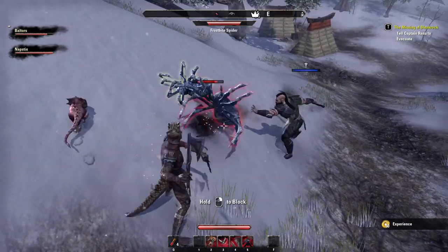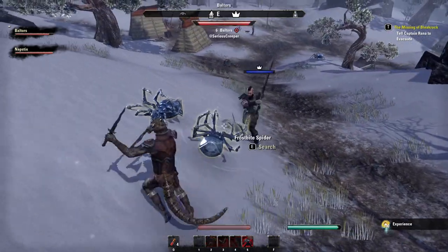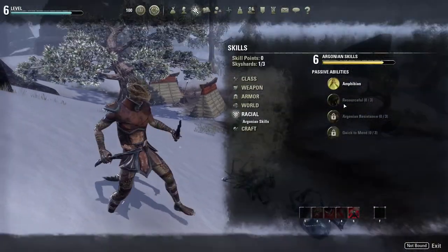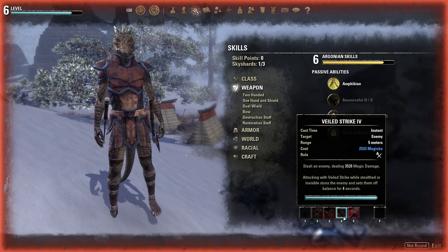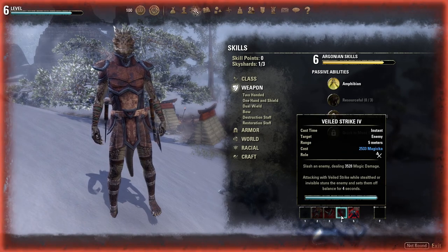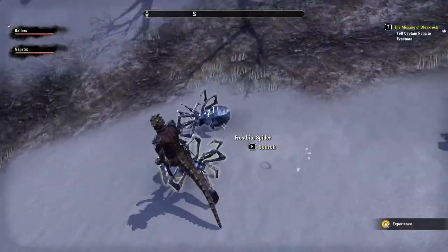I can't remember what skills I've got. I'm just spamming keys — oh, it works! Shadow cloak, veiled strike, attacking with stealth, invisible thrust a blade. Yeah, I want to get rid of some of these — they're not very good.